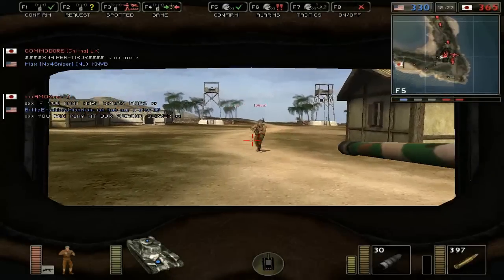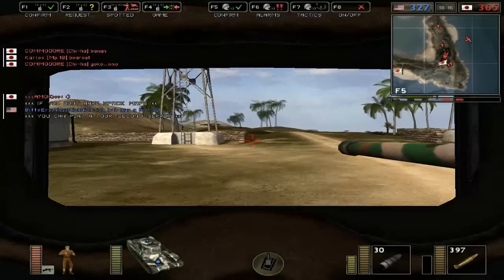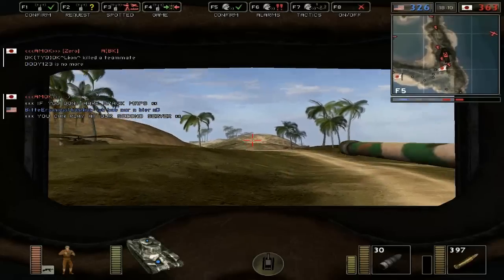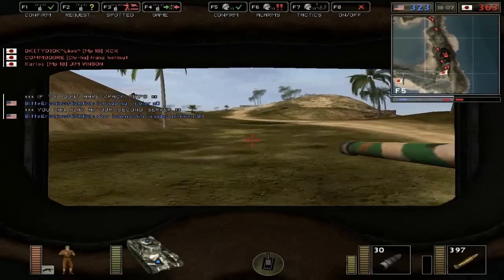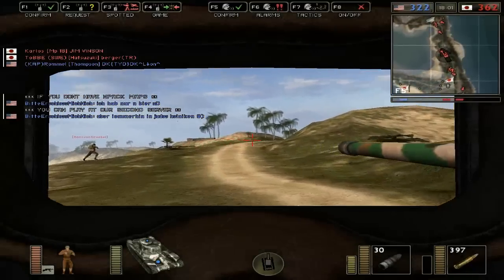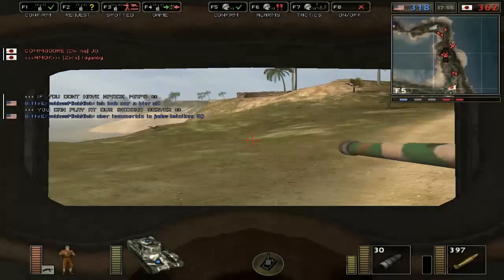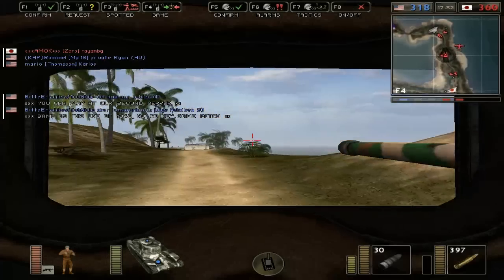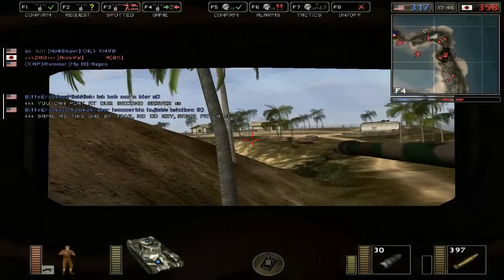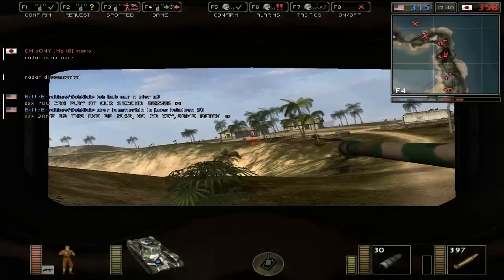I guess we got ourselves an AA gunner as well — perfect. Let's give these Americans a what for. Kind of funny — I said that line they used in... let's give those Germans what for, except it was said by the Russians and it sounded so corny and ridiculous. God damn, that certainly didn't sound Russian. Let's just continue the attack. It looks like we've actually managed to make it all the way to the northern tip of the island.